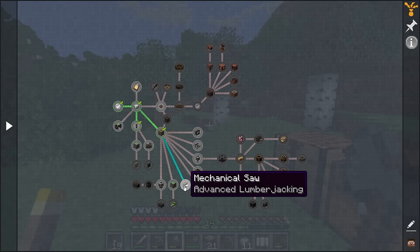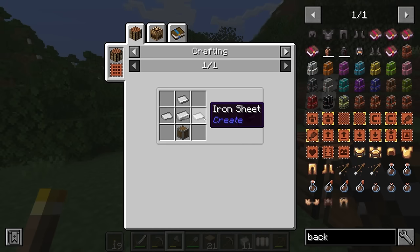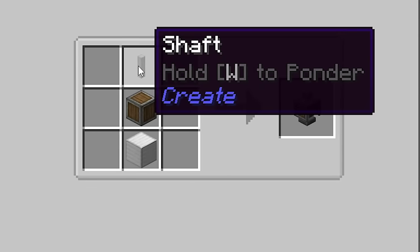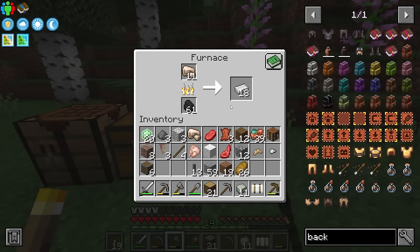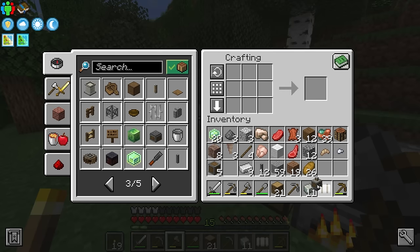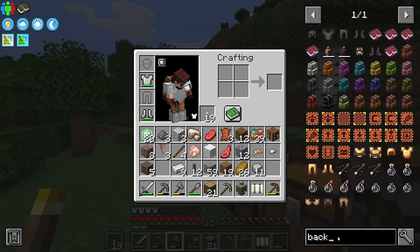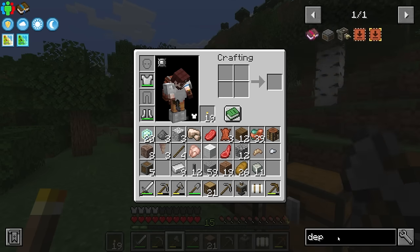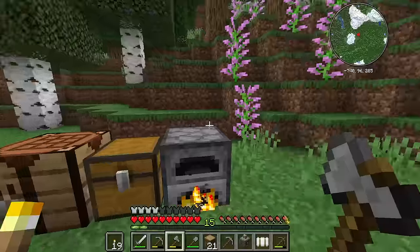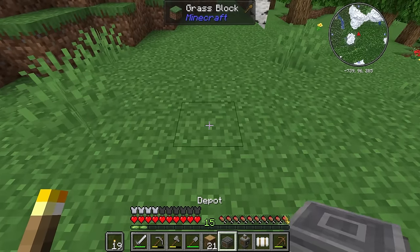This is what I was looking for — this is how we actually start making machines. Mechanical saw — that sounds fun. How do we make this? Iron sheet. How do I make that? This thing needs a press, which we can make: andesite casing, a shaft, and a block of iron. We should have smelted enough iron for us to make a block. And now can we make a press? There it is — boom! Let's ponder this one. It looks like we need something else: a depot. How do we make that? Casing and an alloy — that is very easy. Am I actually doing Create? Is it actually happening?